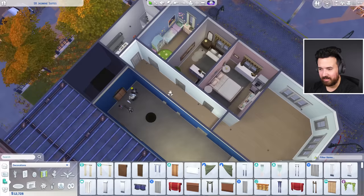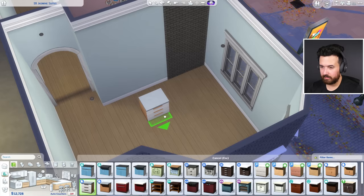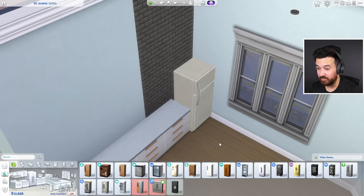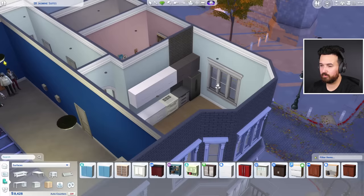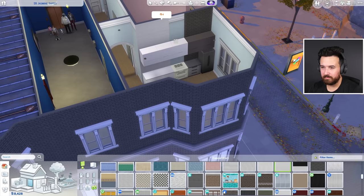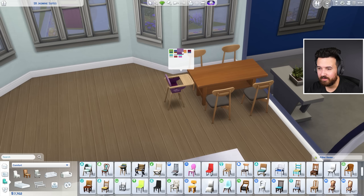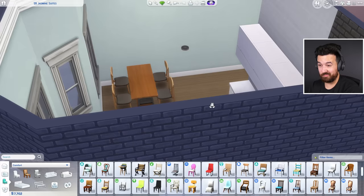We've got a big hallway which is arguably a waste of space, but let's move on to the living space — we need to spend money here. The kitchen will go straight along here with the fridge at the end since it's a tall item. Running low on budget so I may have to start cutting corners. I kind of like white cabinets with black on the bricks. The stove color doesn't really fit — I'll change that. Going with a four-seater table, but I'll add a high chair separately since one Sim is a toddler. Hopefully Growing Together has fixed the buggy high chairs.